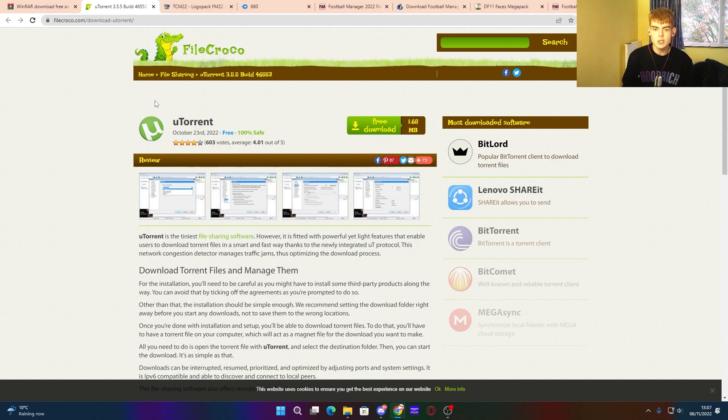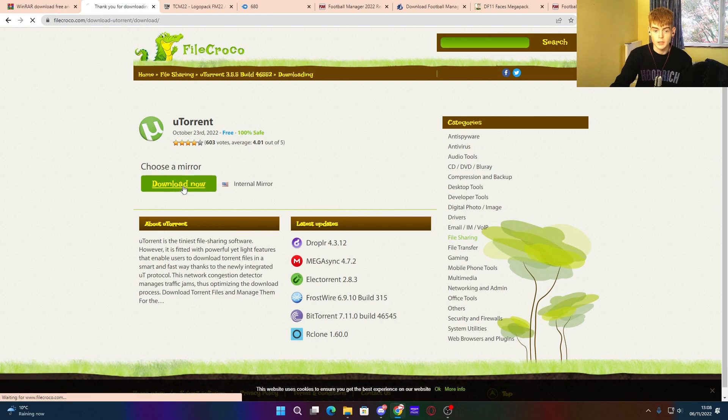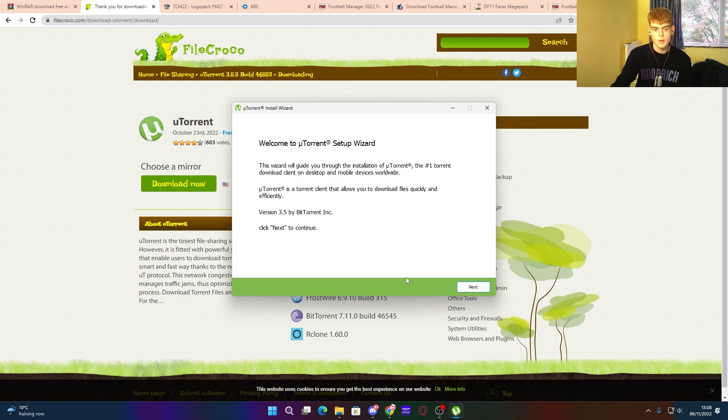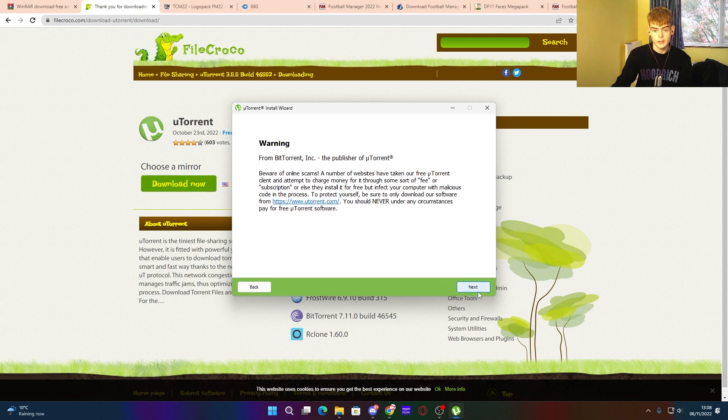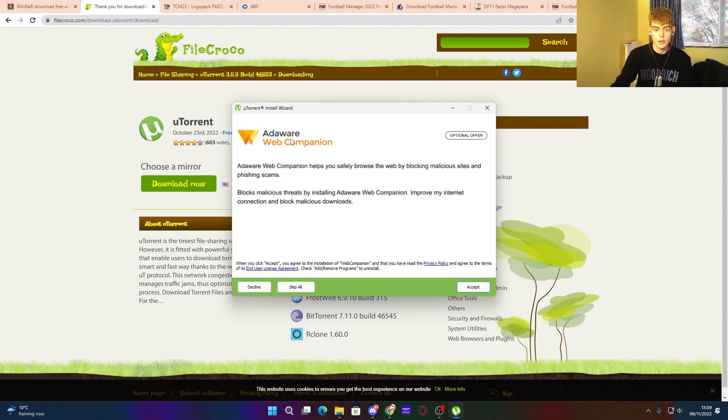The next program you need to install is uTorrent. This is really helpful for downloading very large files such as face packs, kit packs, and logo packs. Sometimes your internet provider may block these websites — don't worry, it is 100% safe and won't download any viruses. Click free download, choose a mirror, click download now, then click next, agree to the license, and decline the extra add-ons.